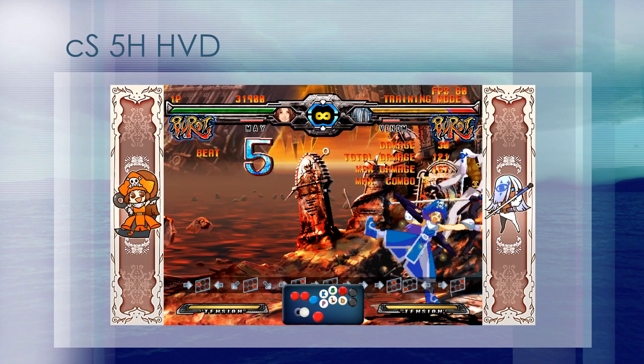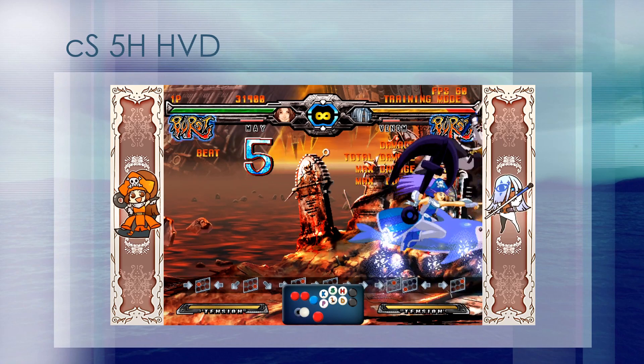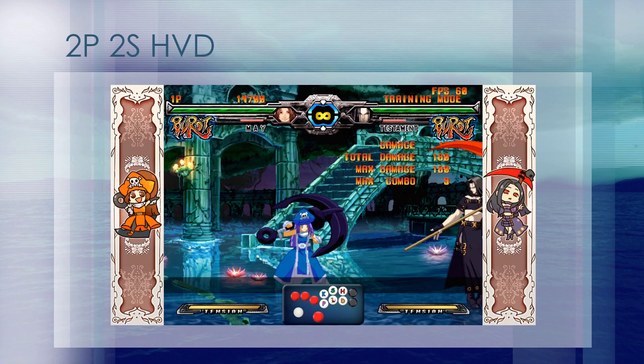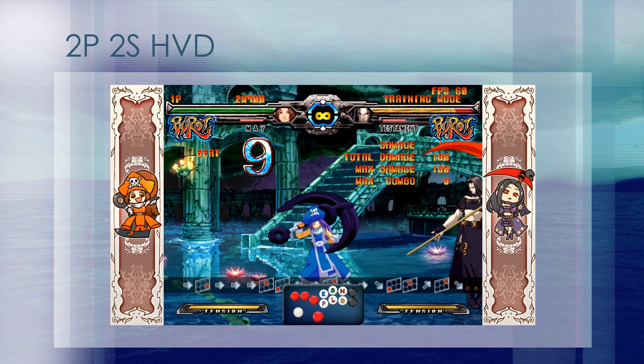Here's an example of using this ender to achieve knockdown. 2P2S is a situational ender. Compared to close slash 5 heavy slash, it does less damage, is only a little bit better at knocking down while still not reliable against lightweights, but does have a larger window in which it'll work. If you recognize that close slash 5 heavy slash will not work — whether it be a longer corner combo or you mess up your timing and notice maybe your dolphin's nose didn't get in the wall as much — this is a good ender to save your combo and still get knockdown. This ender is pretty simple to perform since by going in for the 2P, the down charge already starts. I start my dash and then press 3 to get the 2P out.